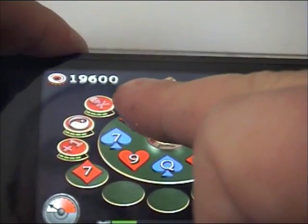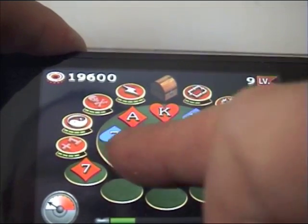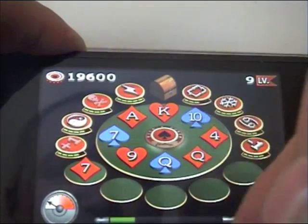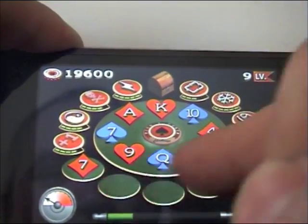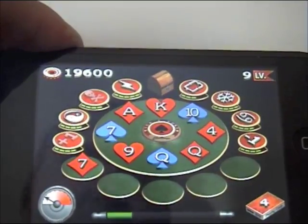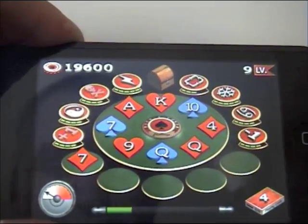Some of the other magics: that one adds an extra card, that one allows you to put a card back onto an empty slot on the table, that one freezes a card on there so you still keep it with the next hand, and that one clones a card. And that's basically it.